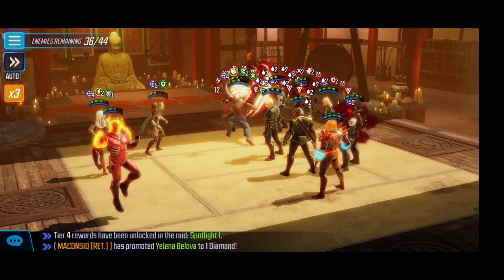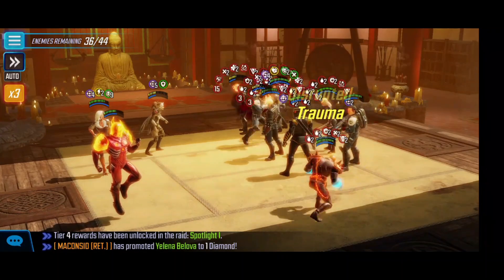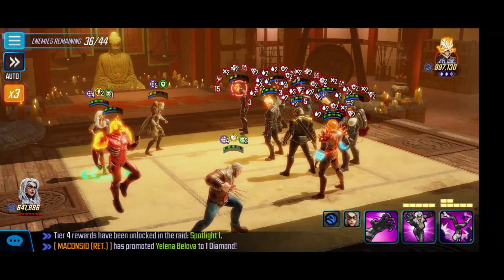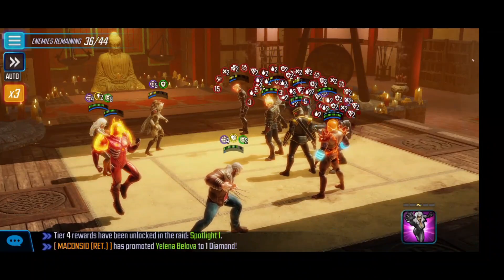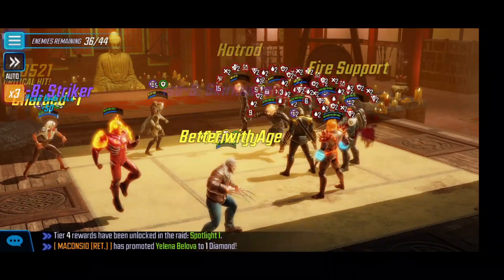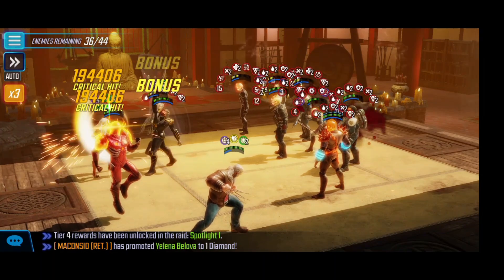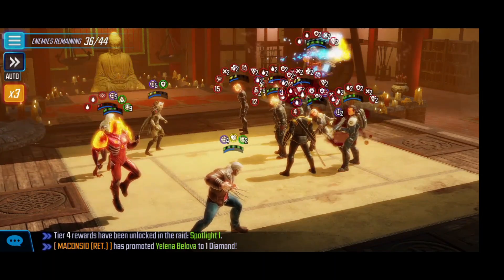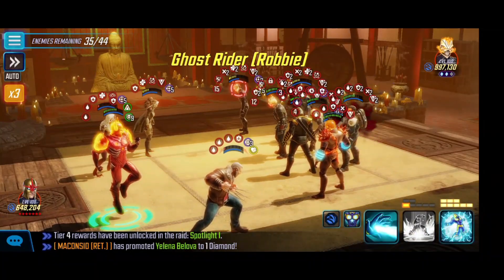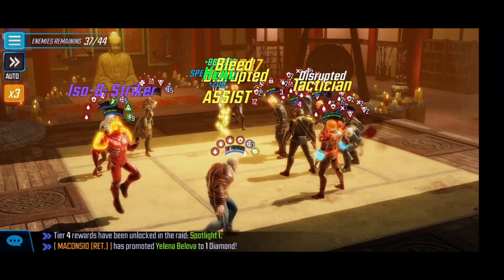Old Man Logan's turn comes up and we use the ultimate into Ghost Rider Robbie. For Black Cat's turn, we target the Ghost Rider and use the special — we got a trauma stun on him, because we're going to start killing characters off and I didn't want to take any retaliates from him. The Ronin is going to be a big problem — he just used his ultimate into us and almost took out our Black Cat. Nova is able to get to his ultimate ability, so we use it and now we have the Nova Force on the board.